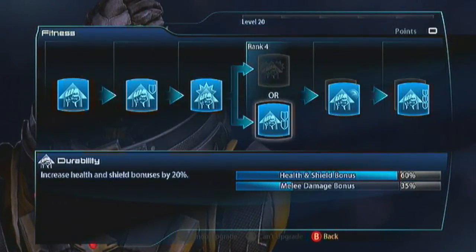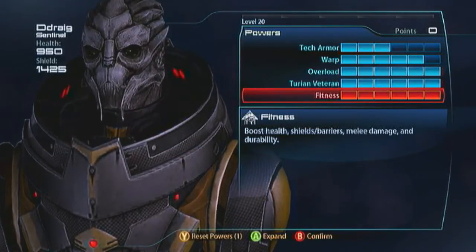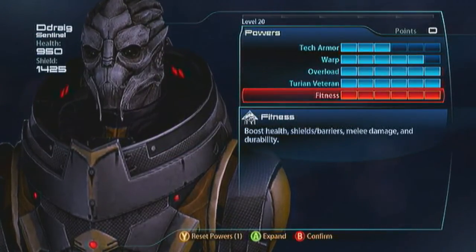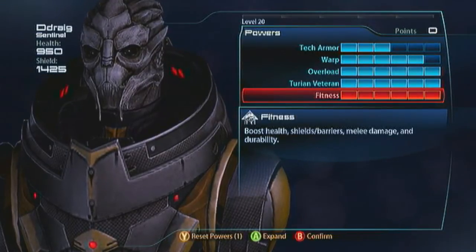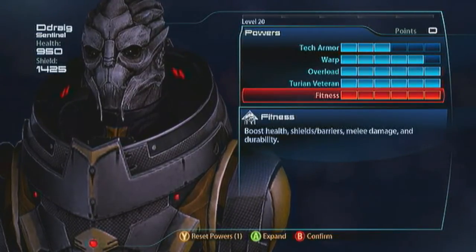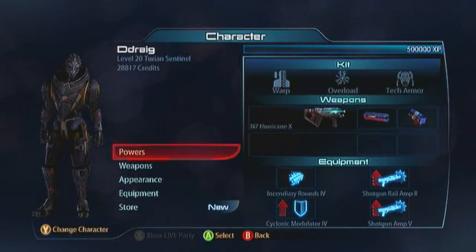If you take full Fitness — go with Durability, Shield Recharge and Fitness Expert — you've got yourself 950 health, 1,425 shields and 35% damage reduction. So you're nice and tanky, and then you can basically strip shields and shoot, weaken armor and shoot. That's the Turian Sentinel for you — he's incredibly versatile.